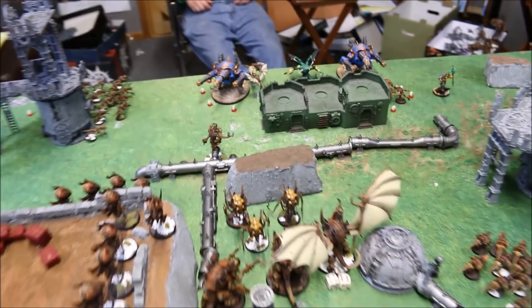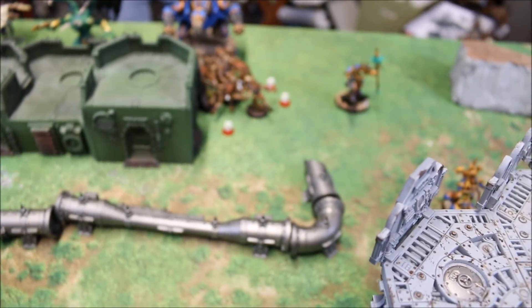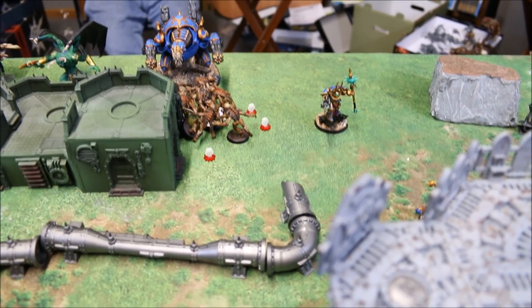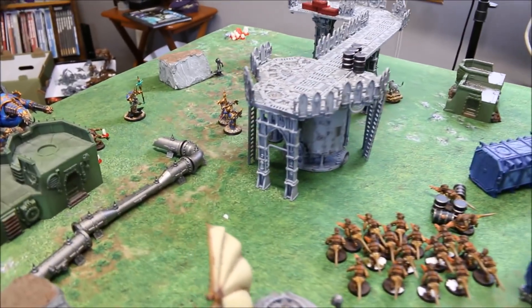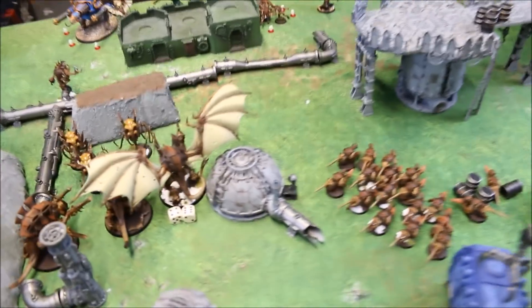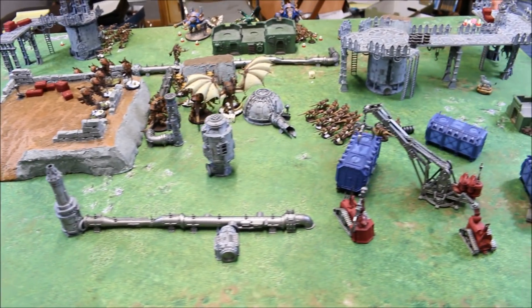Tyranids finish up their assault phase. The Gargoyles made it in against the Forgefiend — unable to hurt him but he killed four in return; they are within Broodlord synapse range so they stick it out. The Hormagaunts ran over the two Tzaangors and consolidated into combat. The Genestealers charged the Sorcerer and were only able to wound him three times with forty attacks — he held on. The Forge Fiend and Sorcerer put six wounds on the Genestealers, losing three after invulnerable saves. For morale the two remaining Rubrics needed to hold on a d6 roll — they rolled a two and the Rubrics fled the field. That is the end of Tyranid Turn Two.